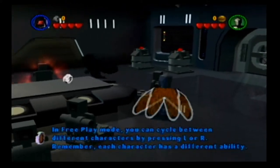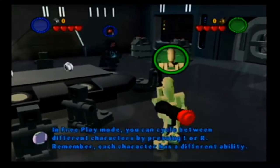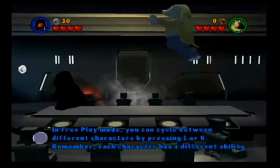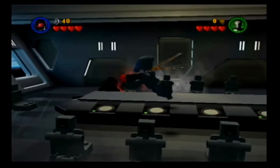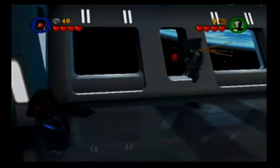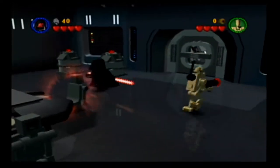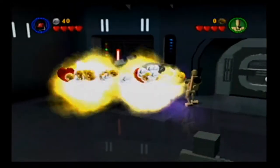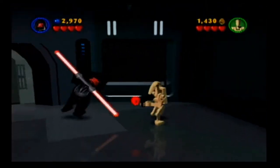Alright! So this is gonna look familiar. We just start right here! In FreePlay mode, you can cycle between different characters by pressing L or R, which is kinda cool. And remember, each character has a different ability. So now that we've got access to all these different characters, we'll be able to find all the secrets. The nice thing is you can just easily switch back and forth, so you don't have to run back and try to find the protocol droid.